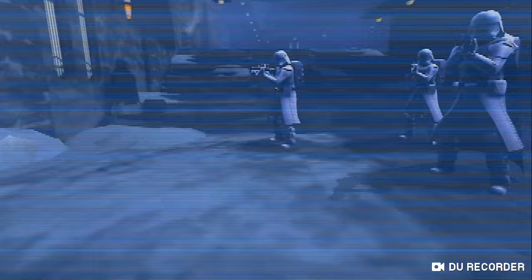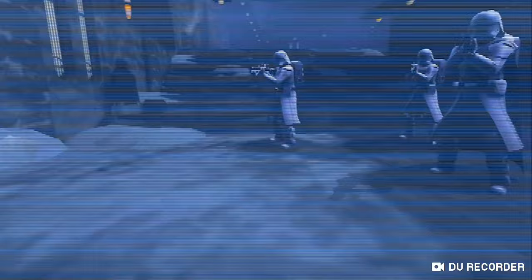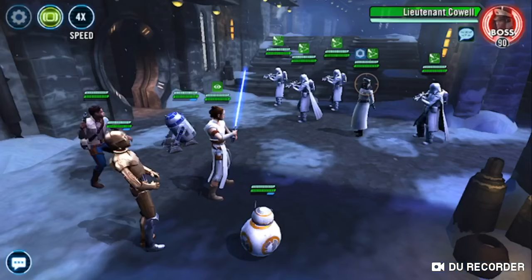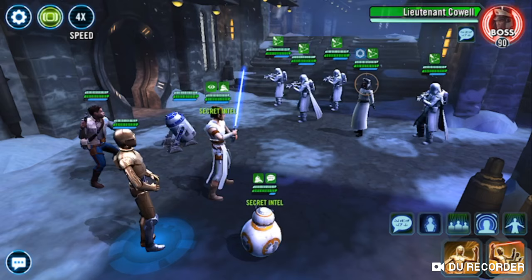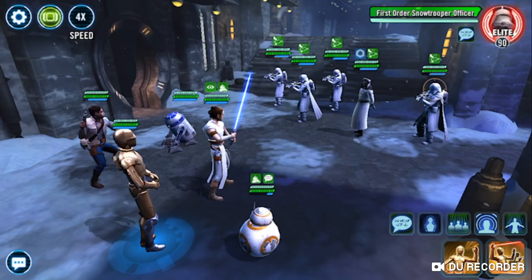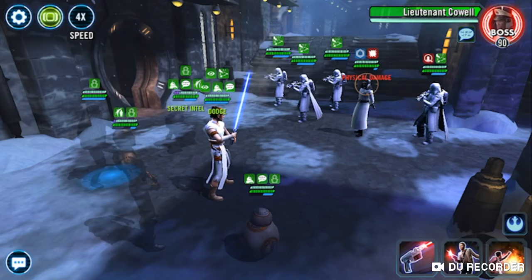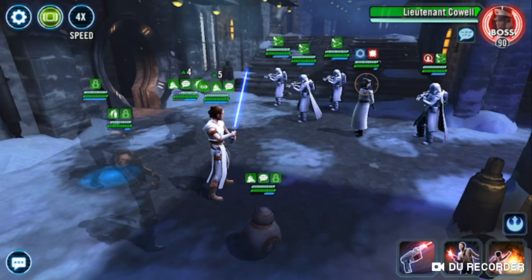Okay, here we go. This is Tier 1. In Tier 1, you just want to avoid AoEs, otherwise you'll get lit up quick. First move, do the Wiggle, and then you can put it on whoever — you can waste it on one of these guys. Then you can Mind Trick Hux. Now you want a Smokescreen. Leave Rey up because she can take the hit, especially if you mod her tanky.